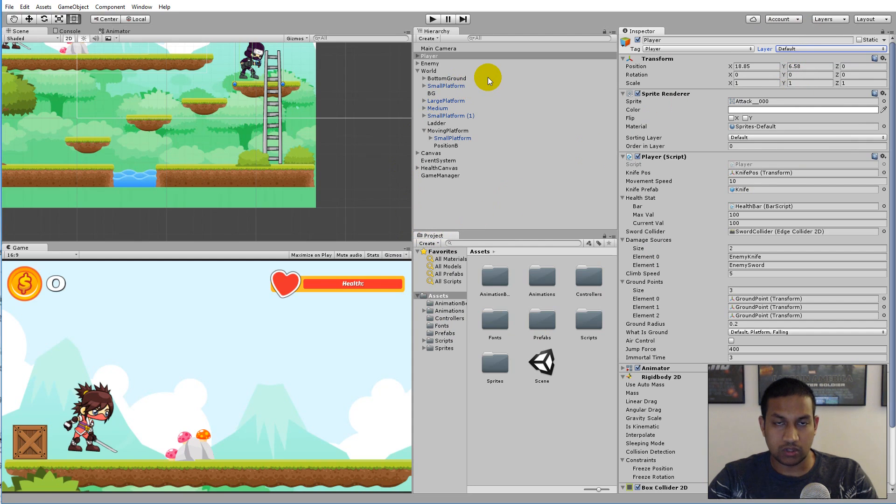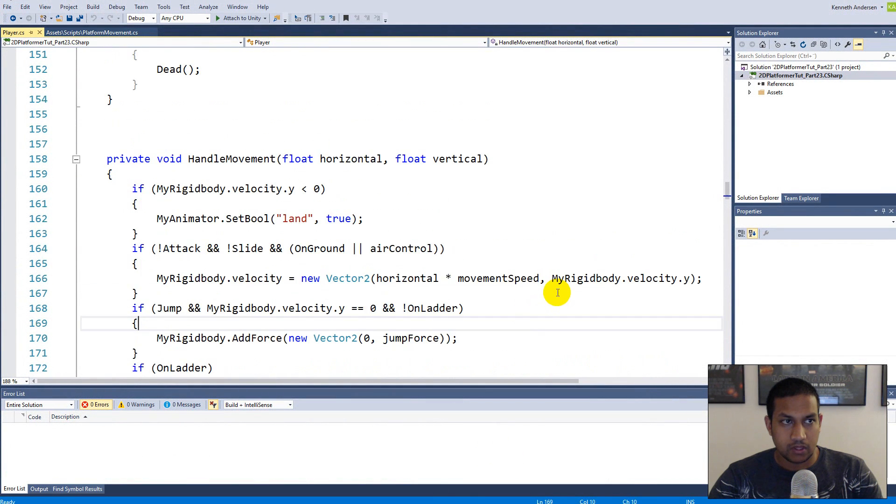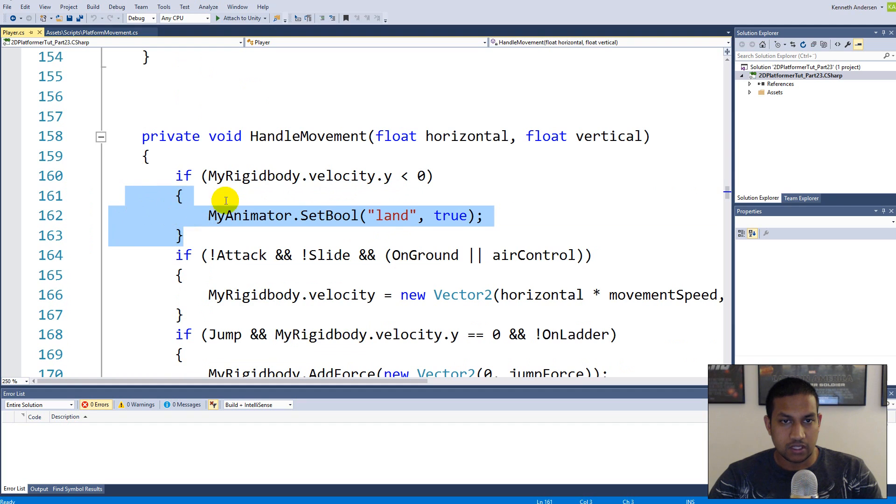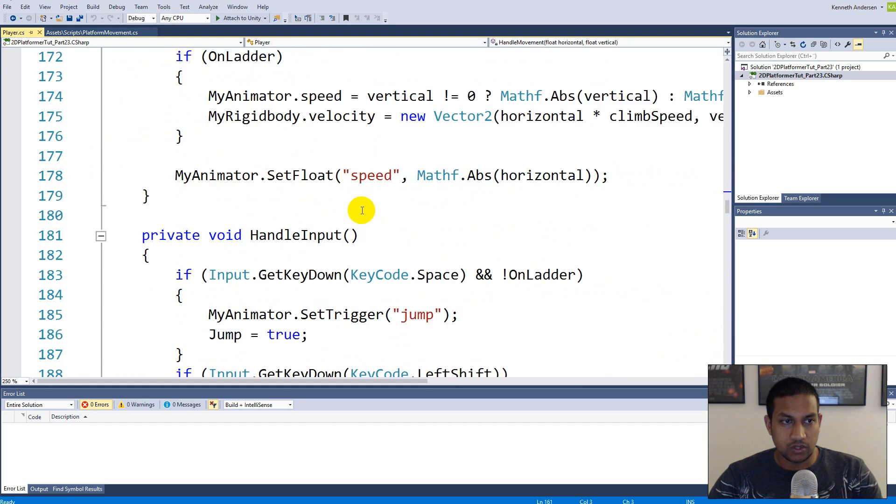We need to write code that switches the player into the 'falling' layer whenever he is falling and hits the platform. To know if the player is falling, we need to open our player script. Inside the script there's already an if statement that checks if the Y velocity is less than zero — when that's true, the player is falling. We can build on this.